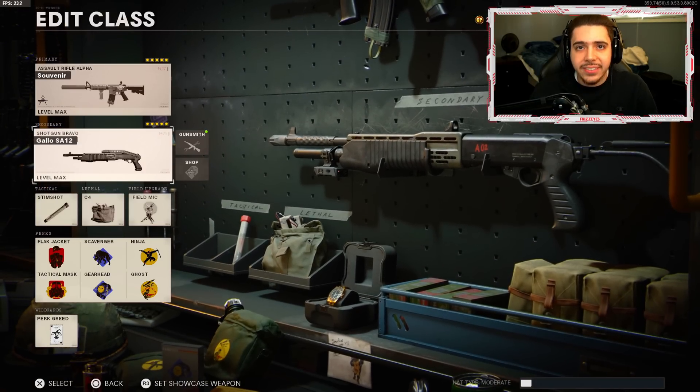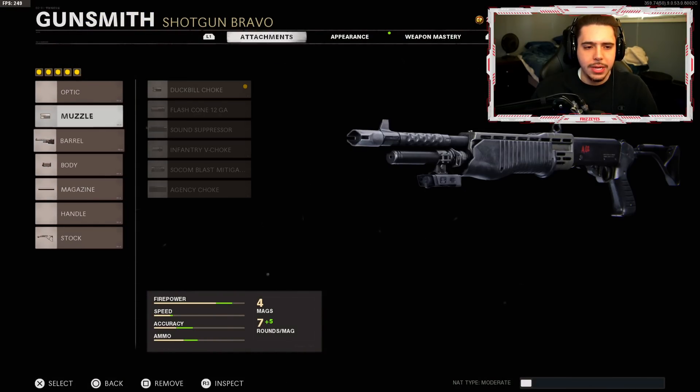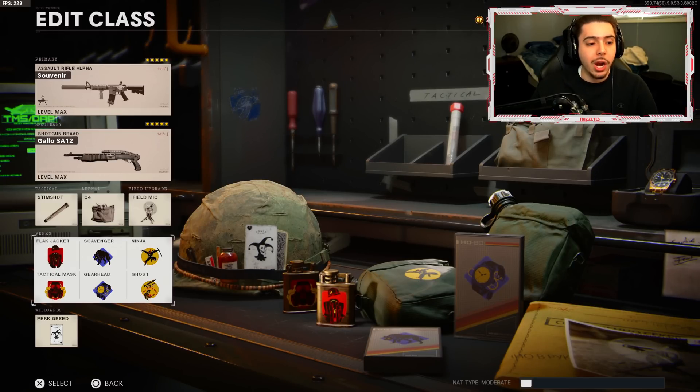For the rest of the class: the Gallo shotgun as a secondary — best secondary in the entire game, people always ask for that setup. We've got Stim Shot, C4, and a Field Mic which is basically a portable radar. Perks are Flak Jacket and Tactical Mask so frags and stuns don't bother us, Scavenger, Gearhead to get the field upgrade quicker, then Ghost and Ninja to stay stealthy and off the radar — no suppressor on the gun but that's just personal preference.